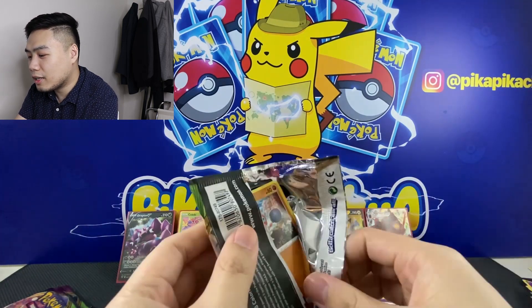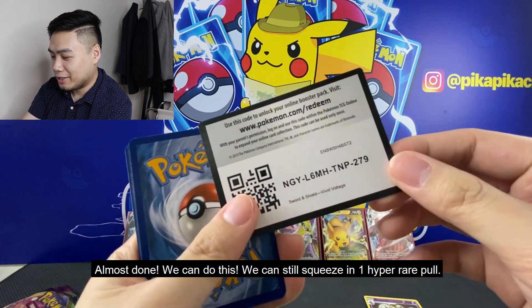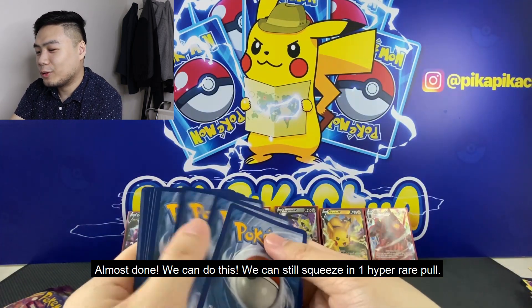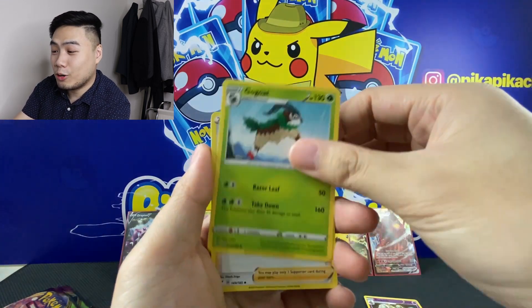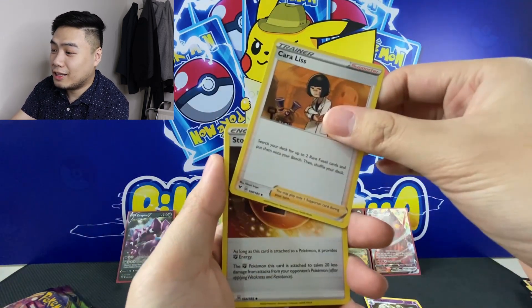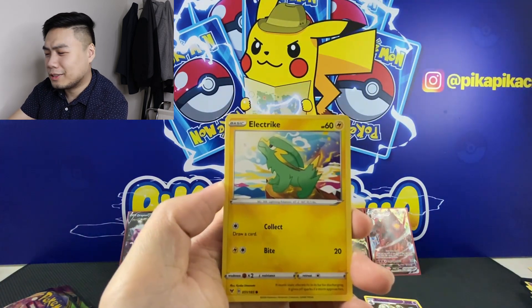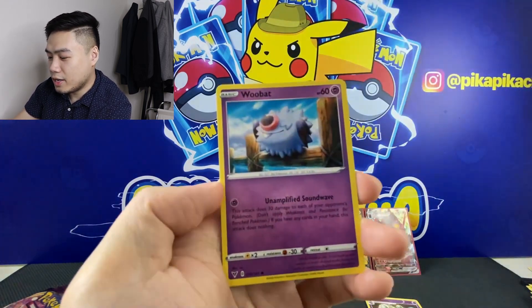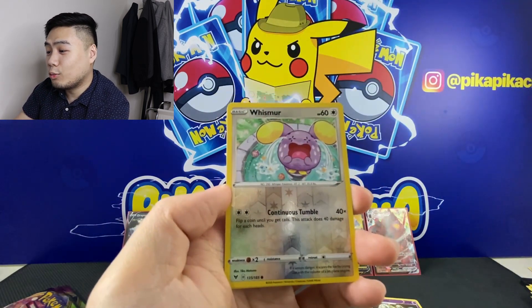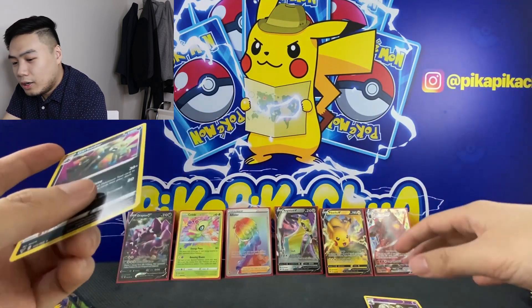Almost done! One more hyper rare, let's go! Pack sixteen: code card, we have Energy, Liss Stone Energy, Clefairy Pose, Electrike, Exeggcute, Eevee, Swoobat, a Wishiwashi Reverse, and a Garbodor Rare.